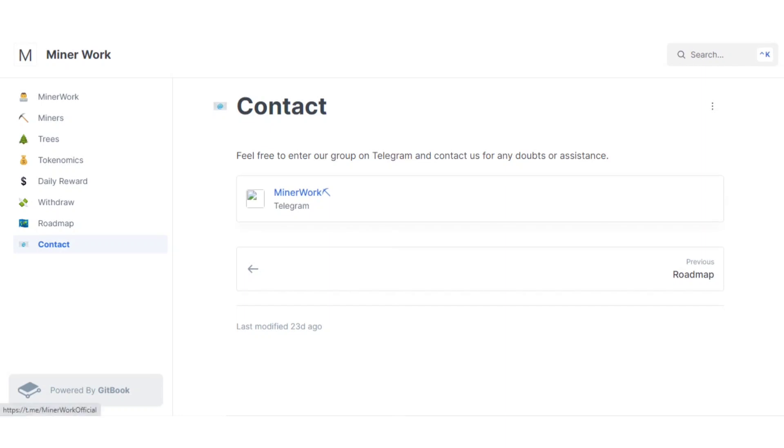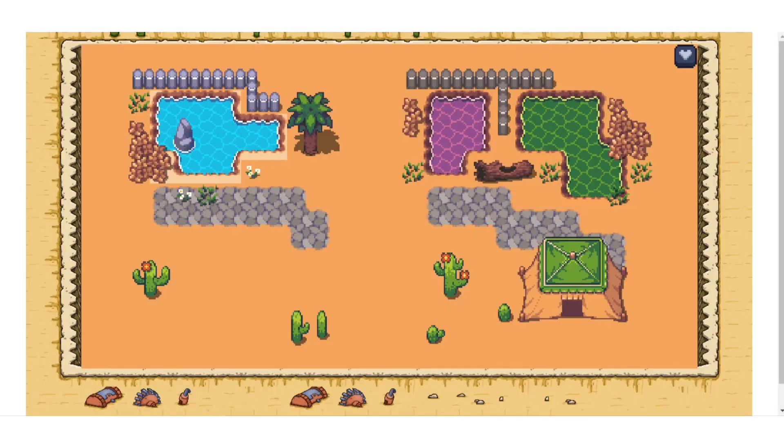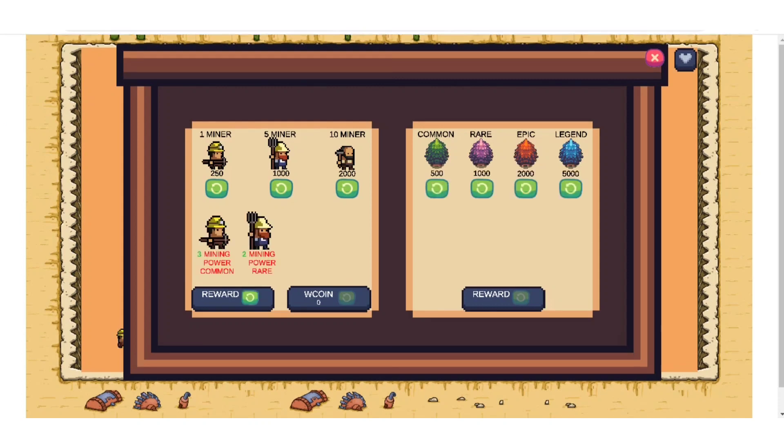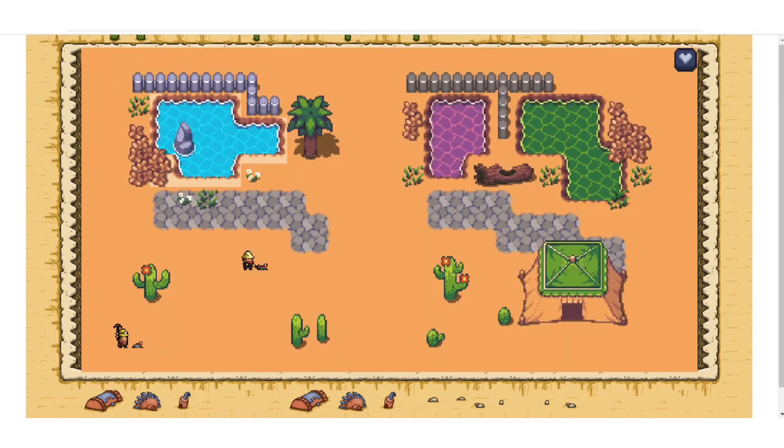Now here is the gameplay. First, connect your wallet. From the menu you can buy miners — one miner for 250 coins, five miners for 1000, and ten for 2000. For trees, you must hold at least five miners first. Here we have minted five miners, so now we can buy trees as well. As you can see, we don't have to do anything — the miners are working automatically and we'll be able to collect our withdrawal.